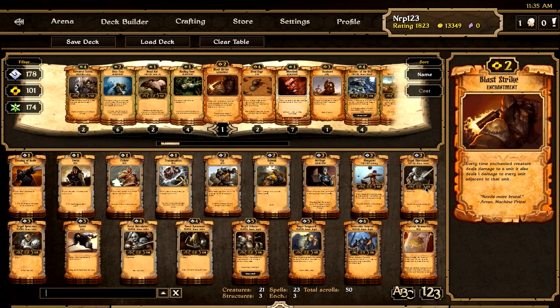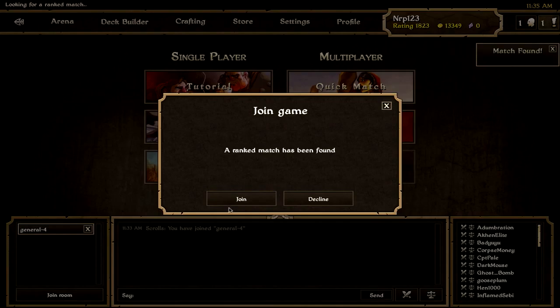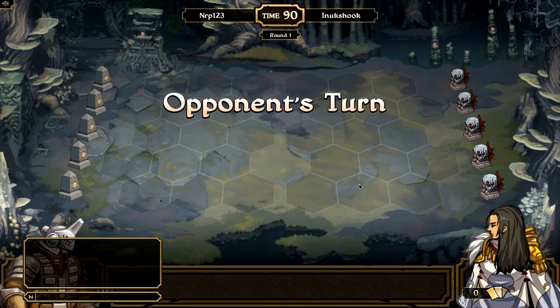So this is the deck we'll be using today, hopefully I don't get my ass kicked. I really want to use wing shields and maybe wing soldiers but I don't have them yet. I have a lot of gold from Double Gold Monday, but I want to buy the decay pre-constructed deck when it comes out. I guess I do want to trade for the wing shields but it's not really necessary at the moment. Let's hope we can win this game — hi, good luck.